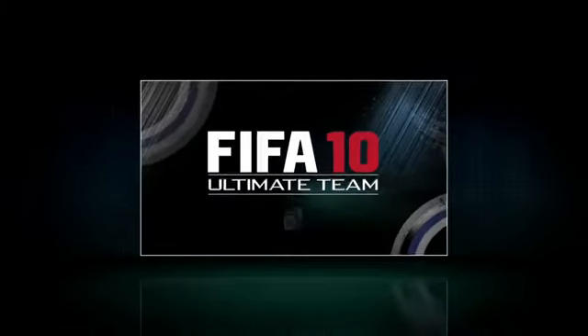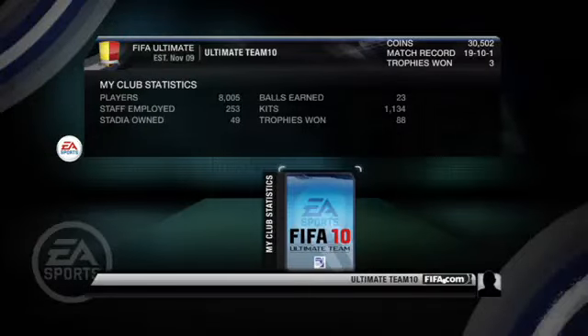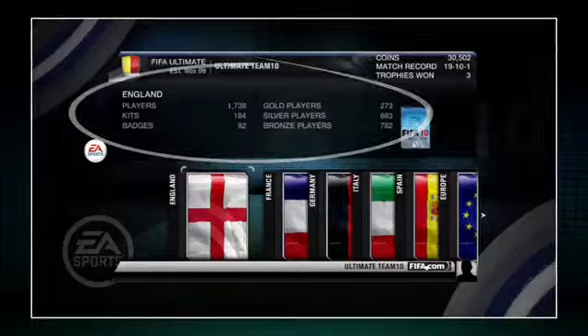Welcome to MyClub. Here you have access to all the items you've purchased and earned over your ultimate team career. Within MyClub, you'll notice all your items are organized into different piles by category. Highlighting a category will show you how many items of that type you've earned.